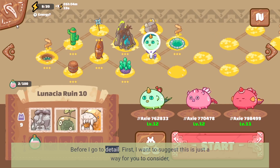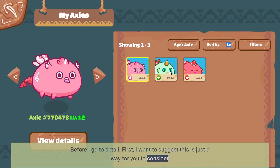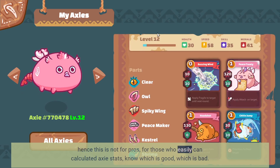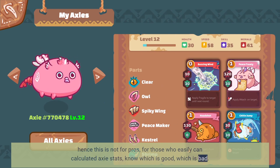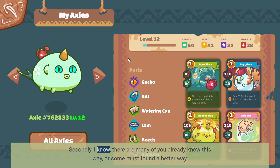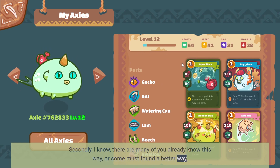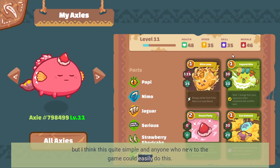Before I go into detail, I want to suggest this is just a way for you to consider. This is not for pros — for those who can easily calculate Axie stats and know which is good or bad. I know there are many of you who already know this way, or some may find a better way. But I think this is quite simple, and anyone new to the game could easily do this.